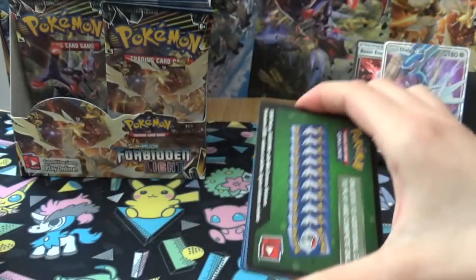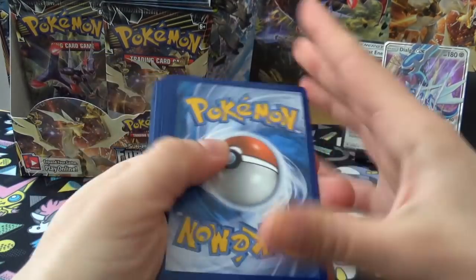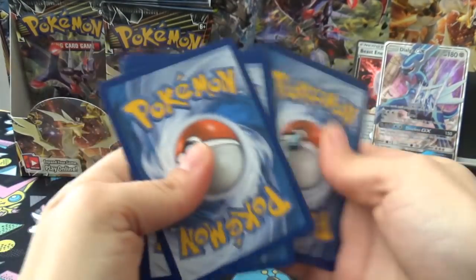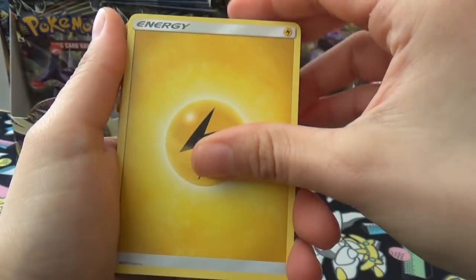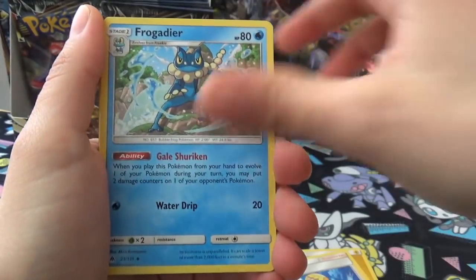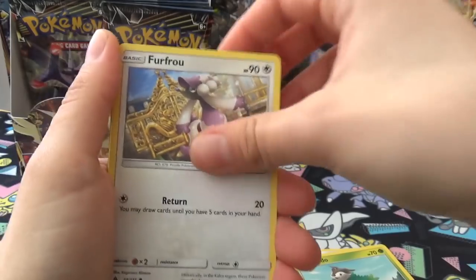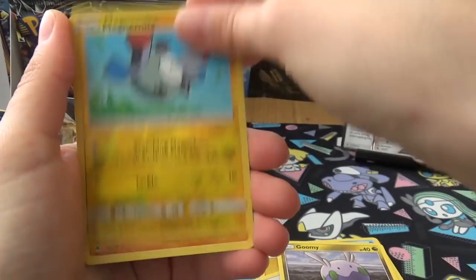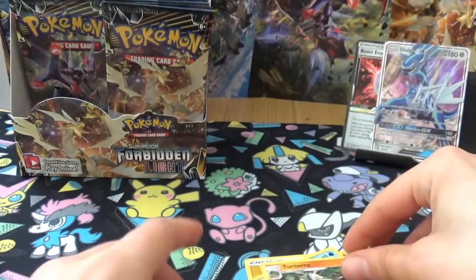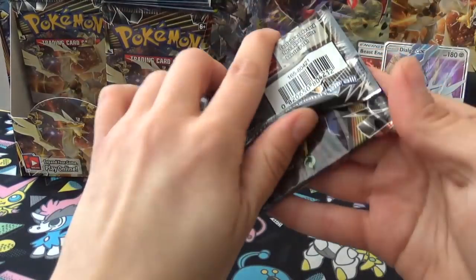I can't figure out a way where opening the wrappers doesn't sound so bad on the microphone - apologies. Next pack: Energy, Bonnie, Frogadier, Enneporter, Skiddo, Furfrou, Honedge, Bergmite, Goomy, Reverse Magnemite, and the fighting-type Torterra. We just got that as a lead promo, didn't we? He's grass type normally.